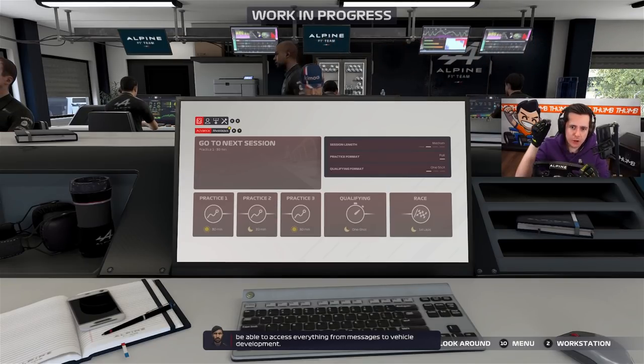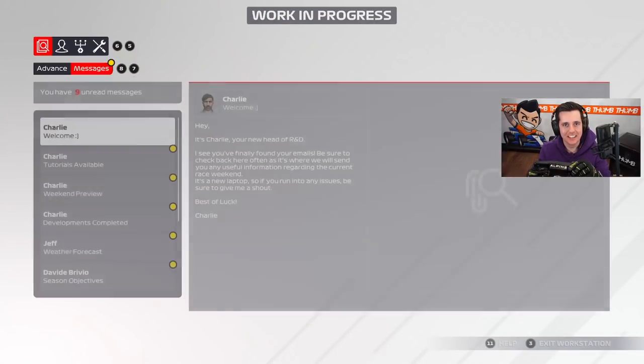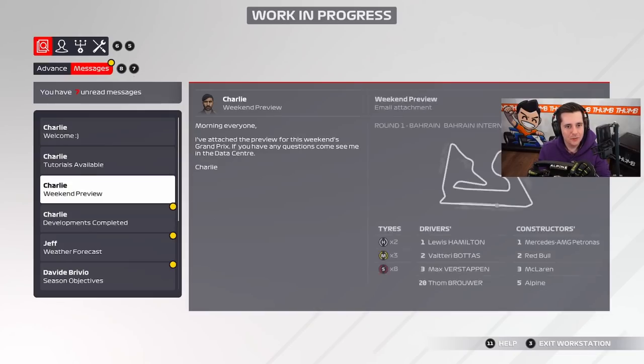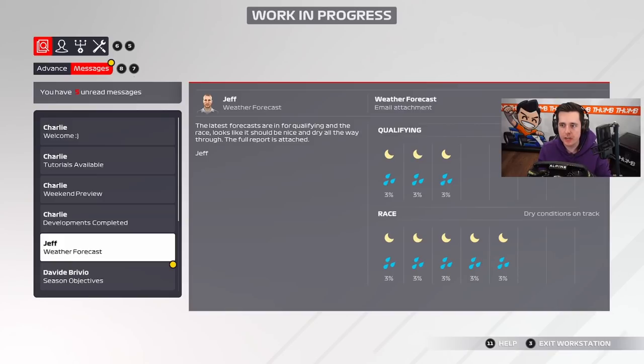Let's go ahead and get into the first session. The cool thing is you can see the developments completed as well as the weather forecast — it's a little different now, always showing the probability of rain. Right now it's showing three percent rain for Bahrain. If it actually rains in Bahrain, I'm done.